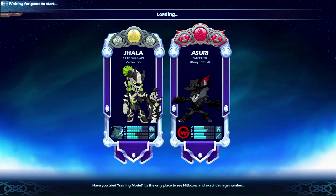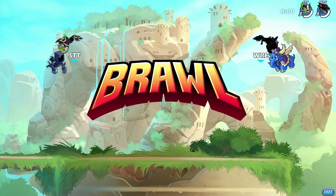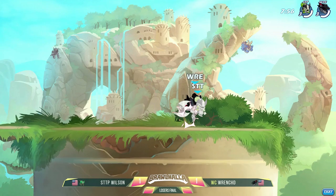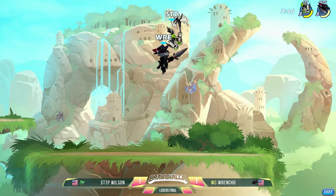The first map that Wrench banned was Miami Dome — he was just like, no, that's enough of that. You can maybe have Shipwreck, and Wilson's like, no, that's enough of that. How about we compromise on Mammoth Fortress? Always a willing compromise for most players — it's a very neutral map. Medium-sized walls, very stable, stable KO line distances.